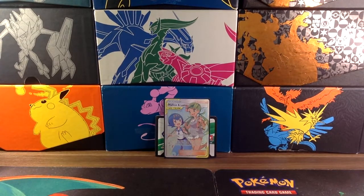For the 10th spot we have Malo and Lana from the Cosmic Eclipse set. This card is going for about $40, and I did really like the tag team full art trainers in the Cosmic Eclipse set.